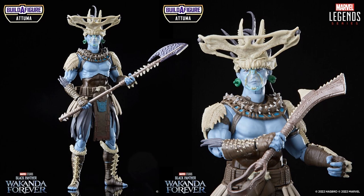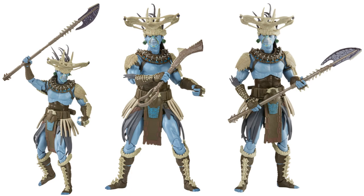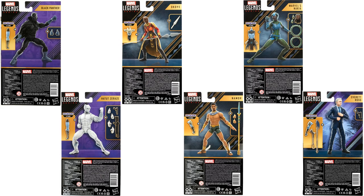We got the Attuma build-a-figure wave from the Black Panther 2 movie Wakanda Forever. We get the MCU build-a-figure of Attuma — got two different weapons it comes with and the big old massive hammerhead skull on his head. Great sculpt. Here's the full wave — all the figures you get, a couple comics and mostly MCU.